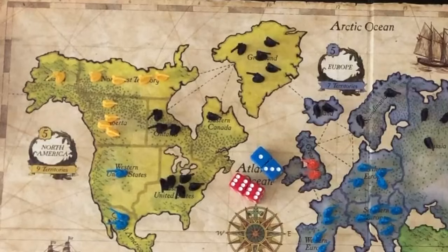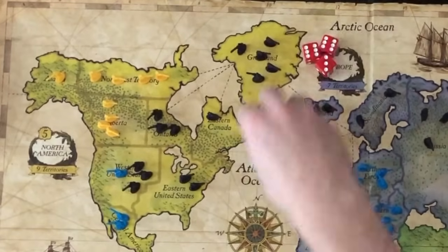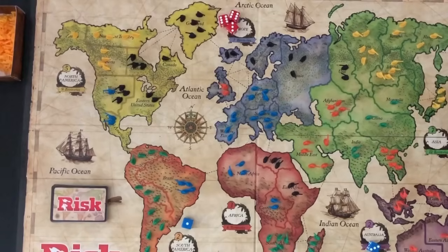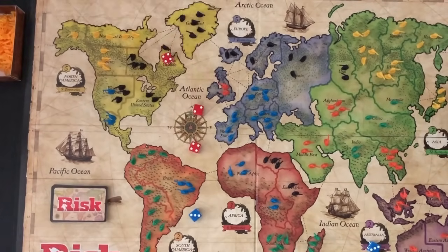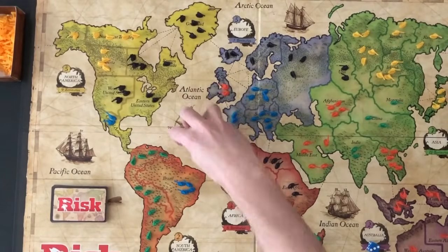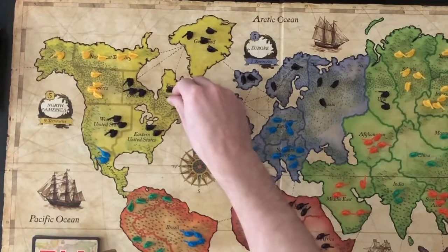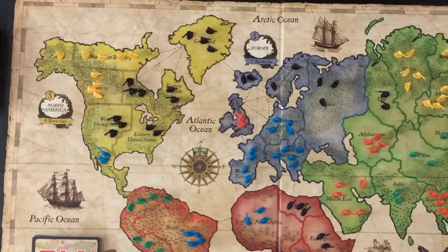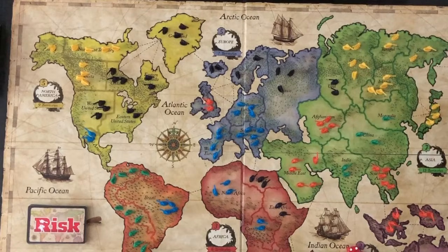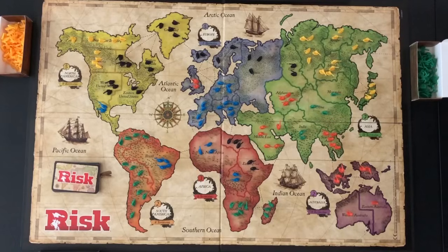On a turn, the player can choose to attack as many territories as wanted or choose not to attack at all. Indigo decides to attack again, this time attacking western United States from eastern United States. Indigo attacks with 3 troops and Blue only has 1 troop to defend. Indigo's highest die outranks Blue's die — Blue is defeated and Indigo takes over the territory. Indigo chooses not to make any more attacks. At the end of a turn, a player can choose to maneuver troops — Indigo moves 1 troop from Greenland to eastern Canada. When maneuvering, a player can only move troops from 1 territory to 1 bordering territory. Lastly, if at least 1 territory was captured on a player's turn, the player receives 1 Risk territory card. Play moves left to Orange.